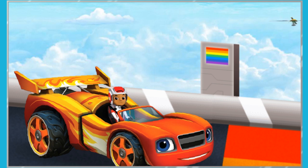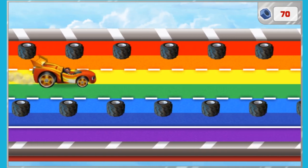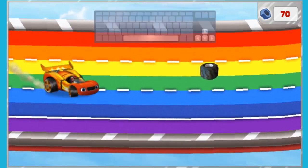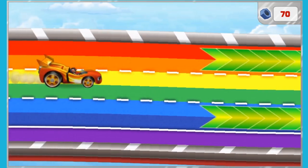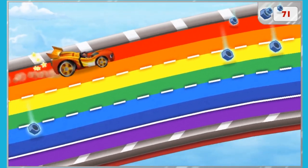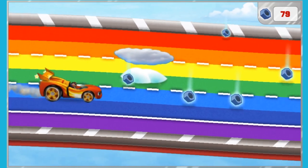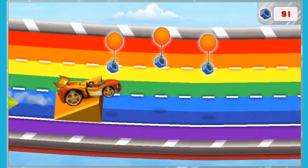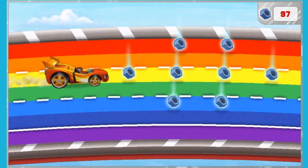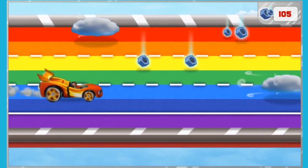Come on, AJ! Let's go catch it! Give me some speed! Now let's catch that rotor! Watch out for things in our way! They'll slow us down! Let's drive over ramps to collect more bolts! We need to collect lost bolts along the way so we can use them to reattach Swoops' rotor. Let's drive over speed boosts for super speed!